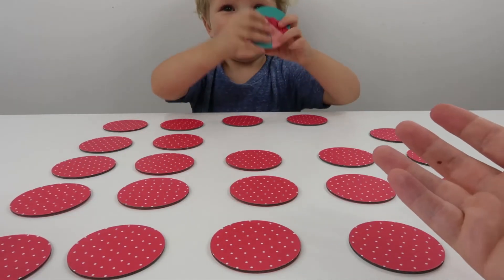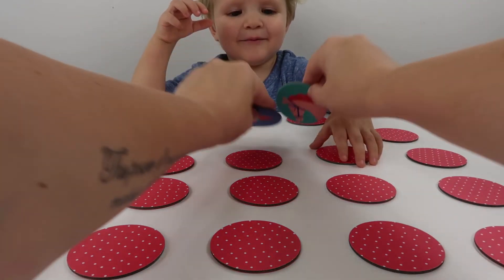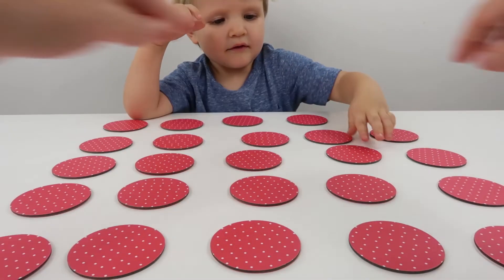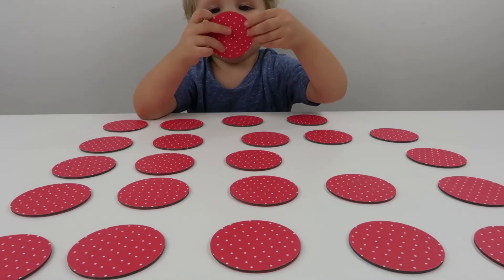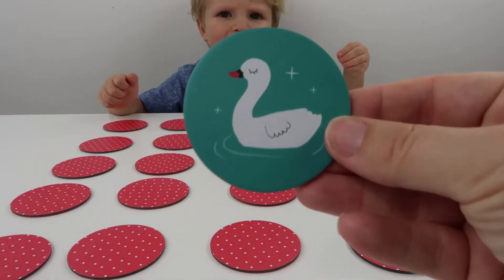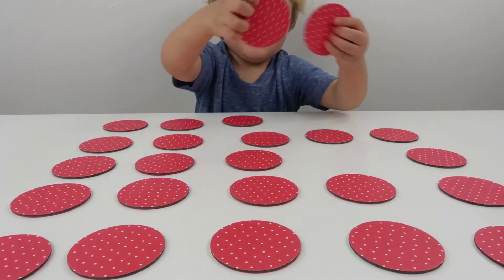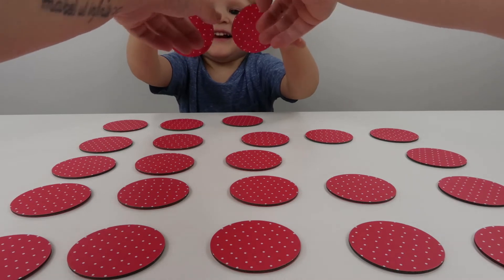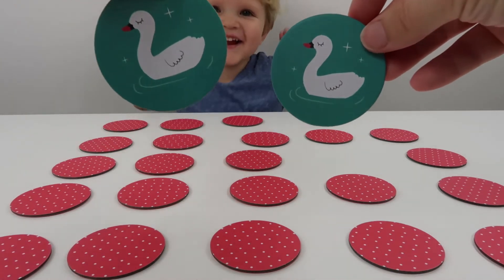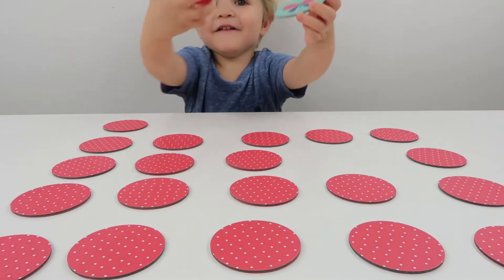And what did you get on your next one? Oh, a pony! Okay, those aren't a match. What's on that one? Let's have a look. It's a swan. So see if you can find a swan. Did you find a match? Yeah. Let's have a look. Woohoo! Yeah, I found a match.